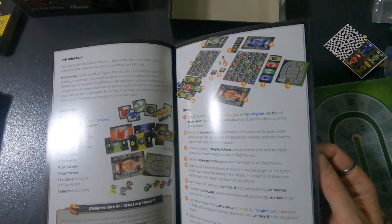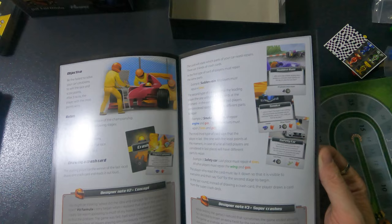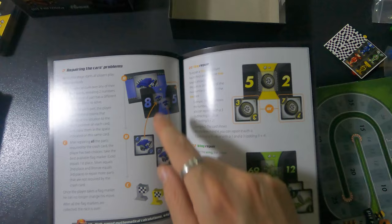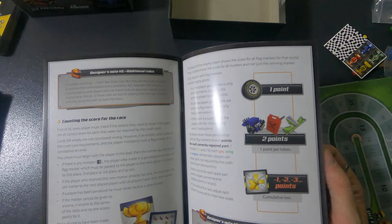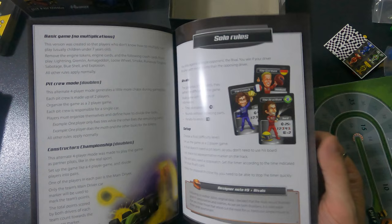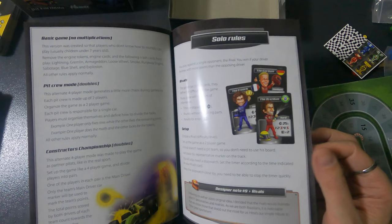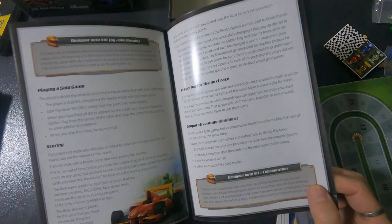Here we go — the setup: everything is put together randomly. Repairing the car's problems, making sure you put the right items there. Counting, scoring, additional rules, resetting for the next race. And solo rules — that's why there are Rivals cards, so you can actually play against them. Time on stopwatch, rounds without replacing parts, and penalty for errors. That's cool — I'll definitely play this solo.